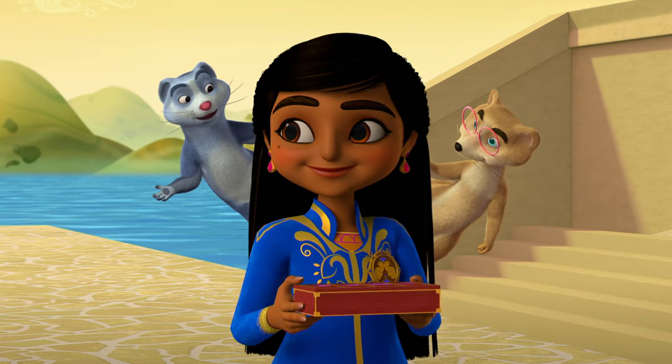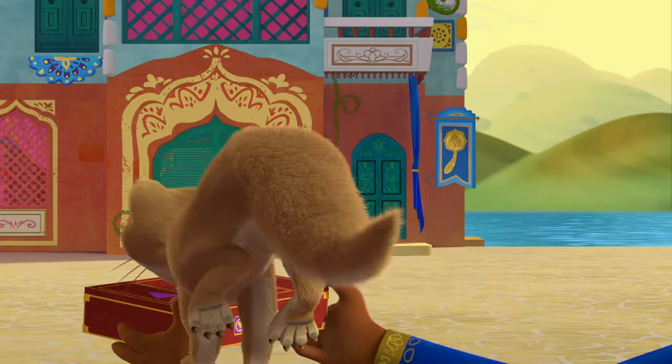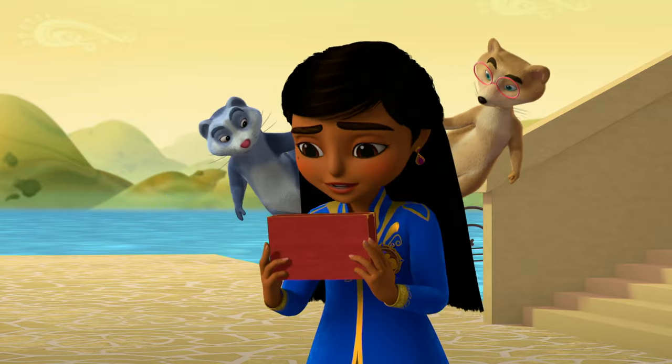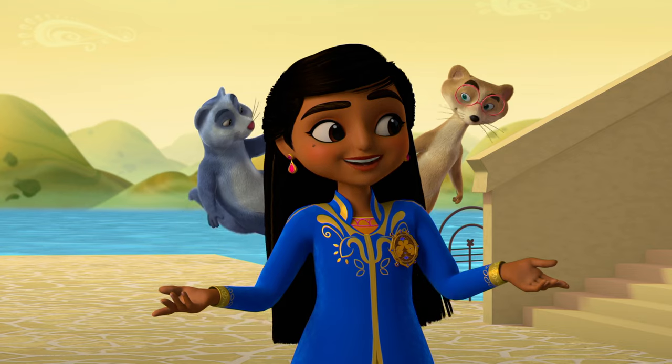I don't think he likes diamonds. How about the two of you do it together? Okay, Mira. The last clue — a key? What does it open, Mira? Not sure. There's no keyhole on the box. But I bet if we find what the key opens, we'll find Detective Gupta.